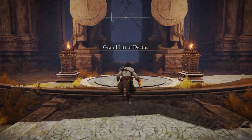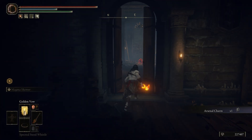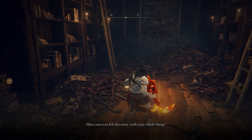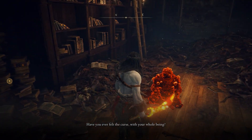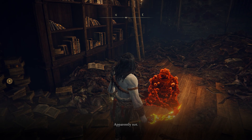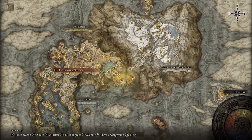The questline begins once you unlock the Altus Plateau for the first time. You can go back to the Roundtable Hall as soon as you do that, and you're going to notice that the Dung Eater will be inside a room that just opened up behind the Twin Husk Maidens. Go ahead and talk to him — he's not going to tell you much unless you also have one of those Seedbed Curses, but you won't need to worry about that yet.